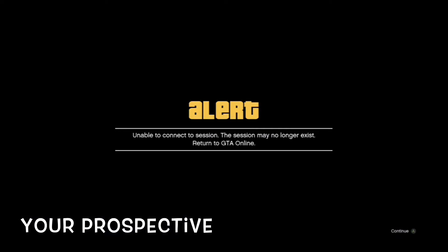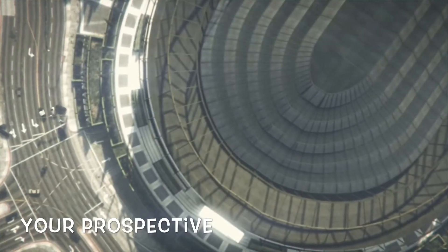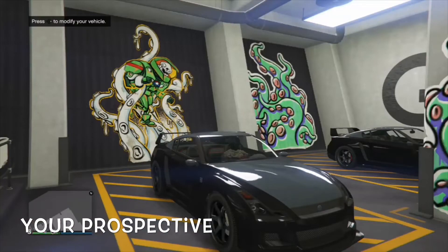Once you double tap A, you want to wait on the 'unavailable to connect to session' screen for about 10 seconds. The original owner of the glitch said to wait 20 seconds, but I waited 10 seconds and it still worked. So once you waited 10 seconds, you want to press A and you're going to spawn in from the sky into your arena, into your car. If you spawn outside of the LG, you did the glitch wrong.